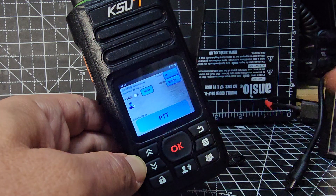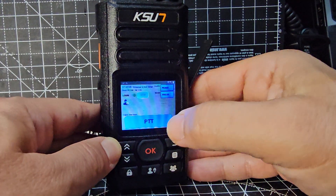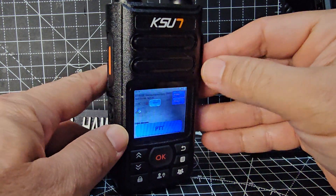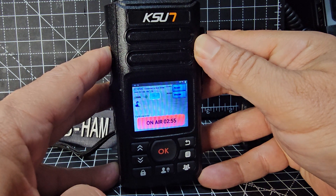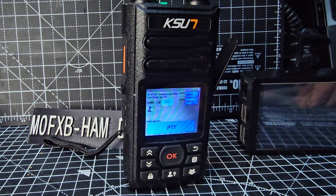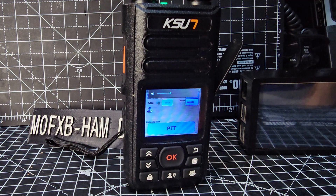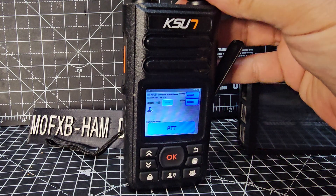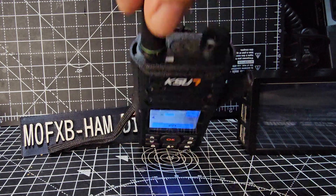Let's quickly do the setup and see if we can talk to someone. We're all logged in and there's PTT on the screen — we can't do that on screen but we have a physical PTT button. M0FXB calling for a contact — Mike Zero Foxtrot X-ray Bravo on English. PTT works.